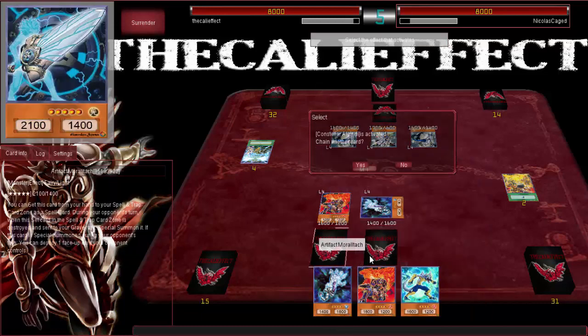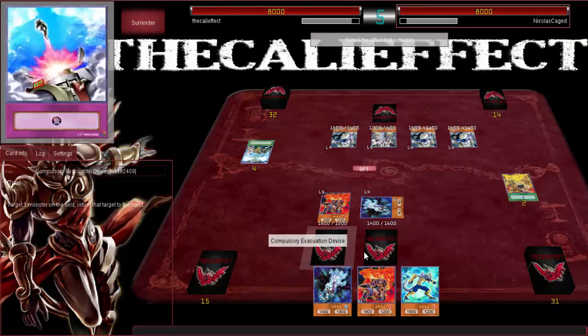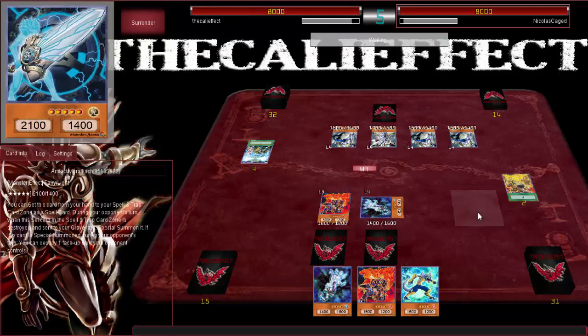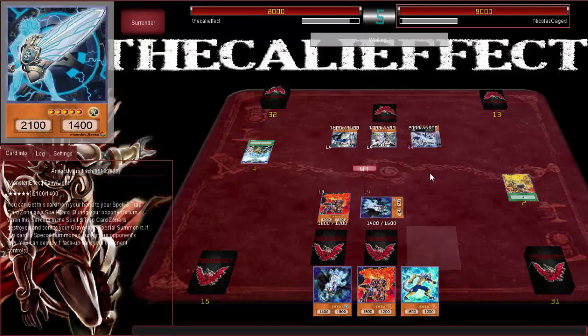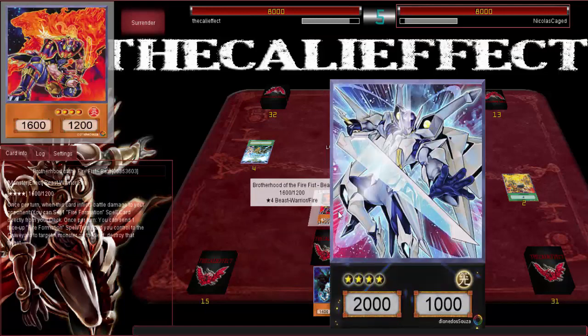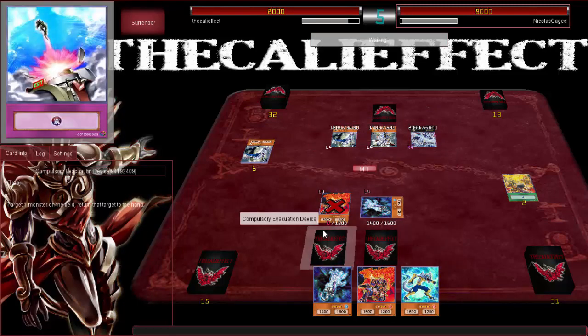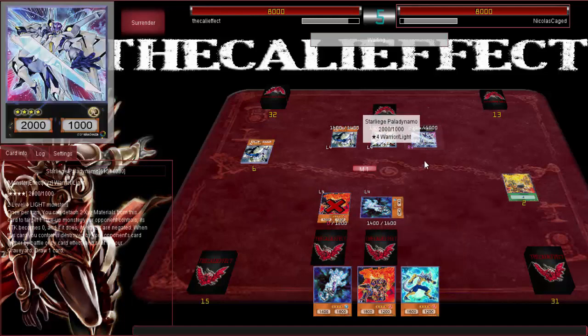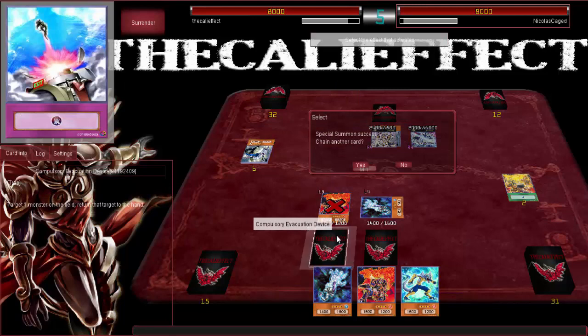Okay, is he going to special summon something? Yes he is. My question is, he's committed all his monsters to the board — I hope he's going into something special. What are you going into, Nicholas Cage? Power Dynamo. Well he's going into Power Dynamo, he can't attack. I mean, it doesn't matter if he hits my Bear — that's fine. What's your second card going into? Cradle actually isn't that bad — still got to give it to Cradle. Another Omega, that's fine.